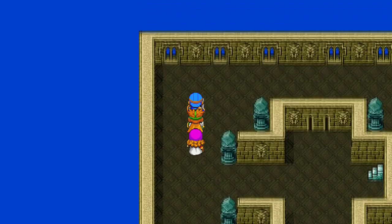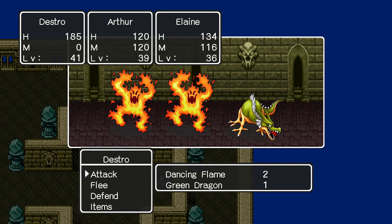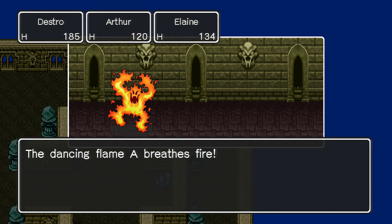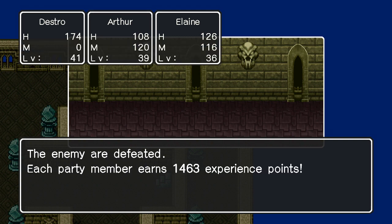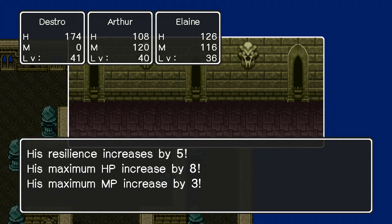There's a staircase there. Dancing Flames and a Green Dragon — so we're basically kind of back to where we were before. Just attack the Dancing Flames because these guys can do really powerful flame attacks — and also very weak flame attacks, so either or. More level ups couldn't hurt. Arthur leveled up: Strength up by 5, Agility by 4, Resilience by 5, HP by 8, MP by 3. Very nice.